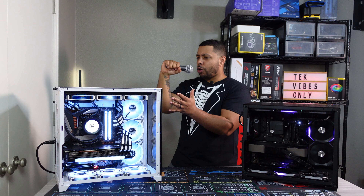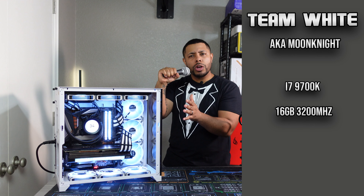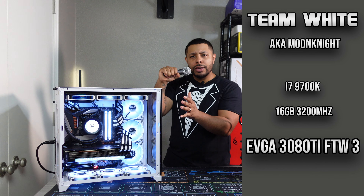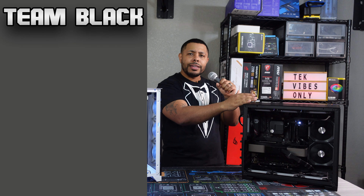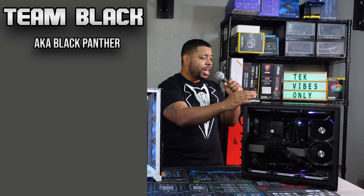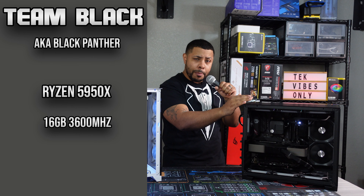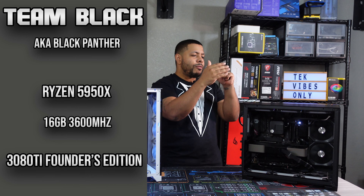In the blue corner we have Team White, aka Moon Knight, coming in with an i7 9700K, 16GB of RAM at 3200MHz, and a 3080 Ti FTW3. In the red corner we have Team Black, aka Black Panther, coming in with a 5950X, 16GB of RAM at 3600MHz, and a 3080 Ti Founders Edition!